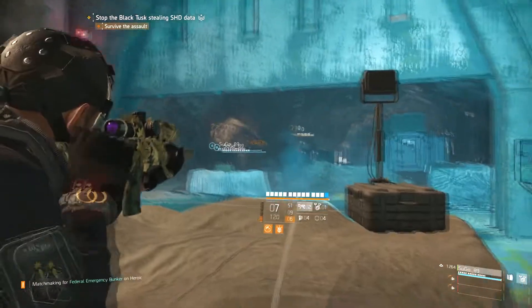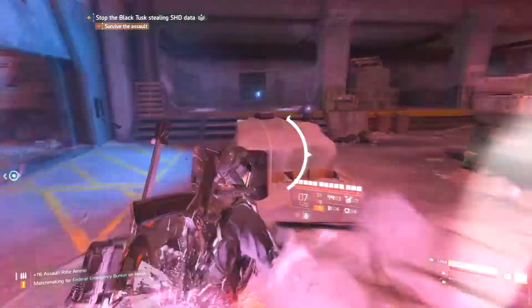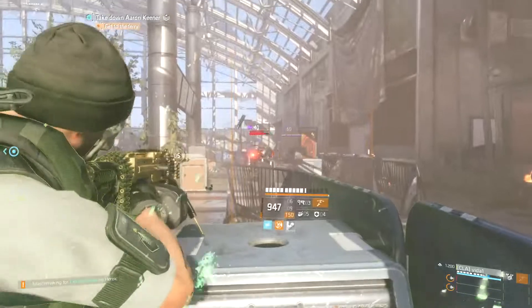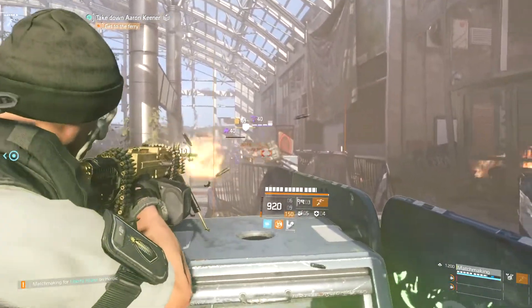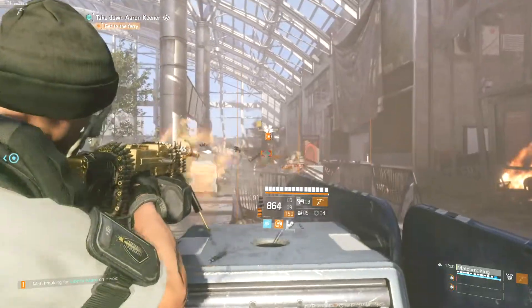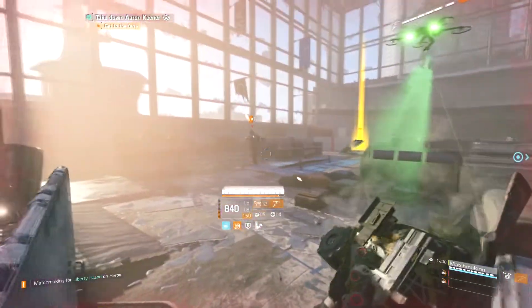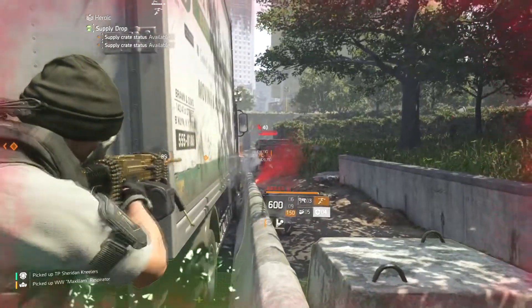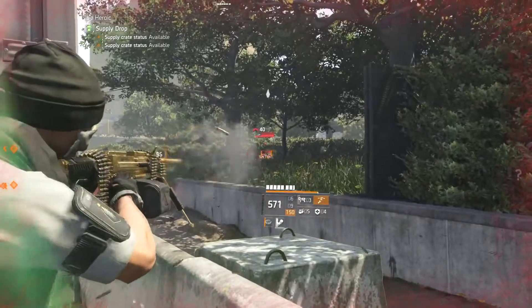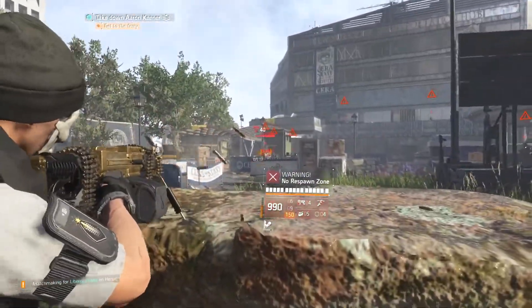Next I want to talk about being aware of flanking enemies. The AI in The Division 2 is always trying to get an angle on you, and it's pretty good at it. If you sit in a specific spot for a while, or if you're focused on a specific enemy, then every other enemy in that area is gonna be flanking to your left and right and trying to shoot you in the side or in the back. That's something you always have to be aware of.